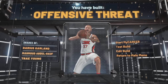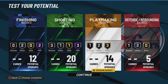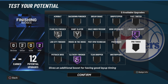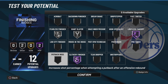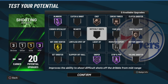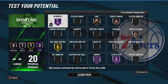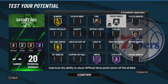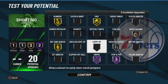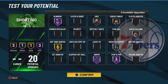You should have been paying attention in the background as I showed y'all exactly how to make the build. These are the badges I would put on once I max out this build - use this as a guide. First, you want to go for slithery finisher and limitless takeoff in your finishing. In your shooting, you want to go for stop-and-pop and sniper. As y'all saw at the beginning, I had Hall of Fame sniper and Hall of Fame stop-and-pop with my rebirth.